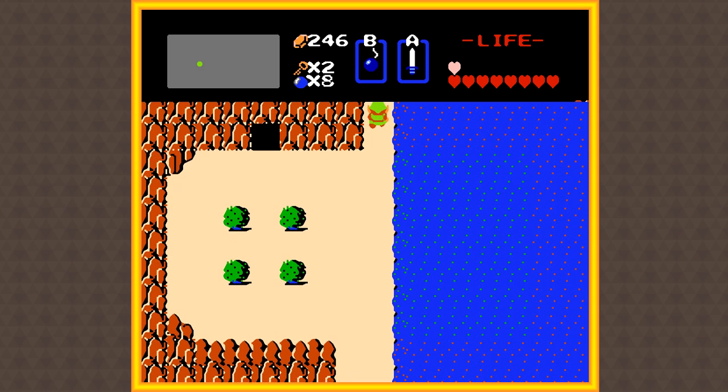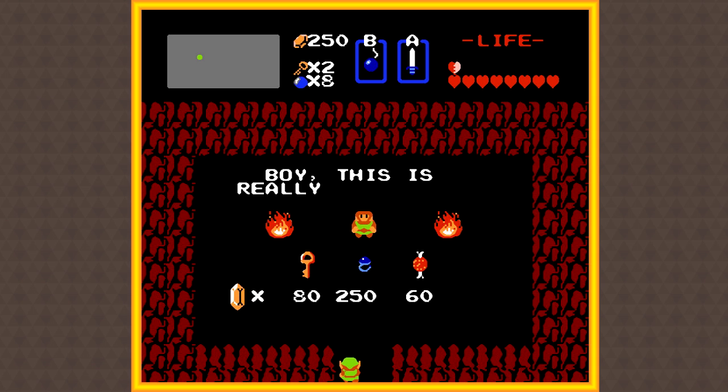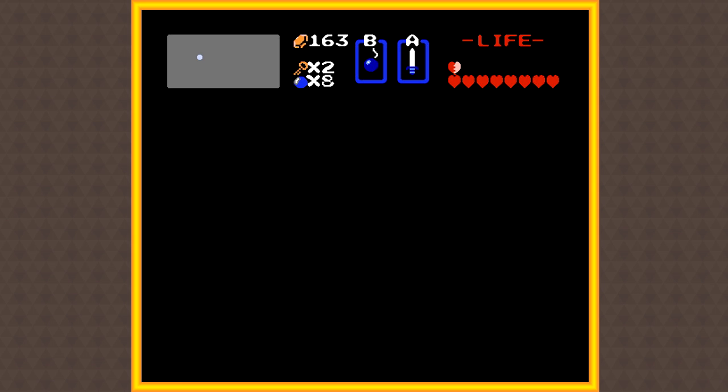Gosh dang it. Alright, we got one more screen because this is where the shop is located, so hopefully one of these guys will give us like five rupees. That would be great, but there's a really low chance of that. Oh, there we go - that's one rupee. Gosh dang it. Alright, I'm gonna go find some rupees and I'll be right back. Okay, so I got exactly 250 rupees. Let's activate this guy so we can get access to the shop, go inside, and now we can buy the lovely Blue Ring for all of our rupees.